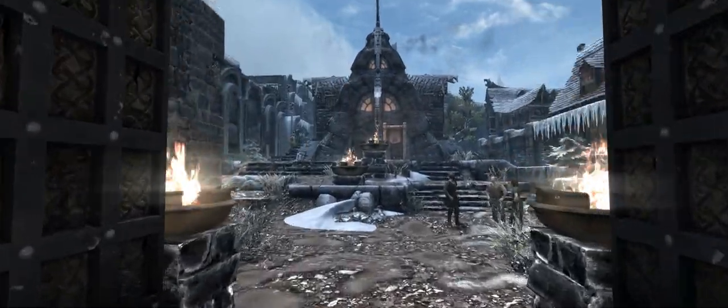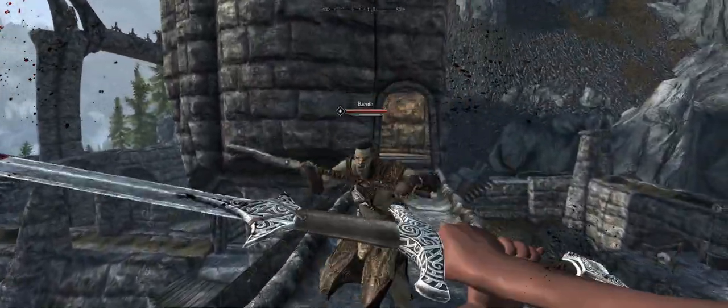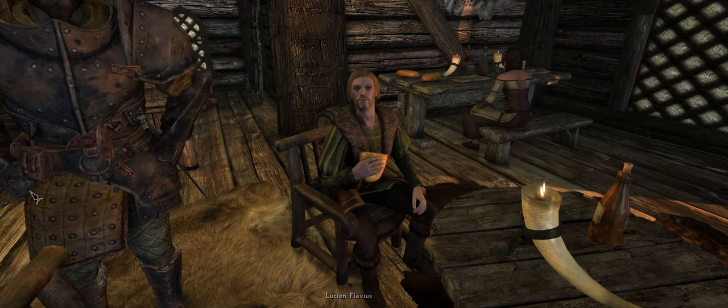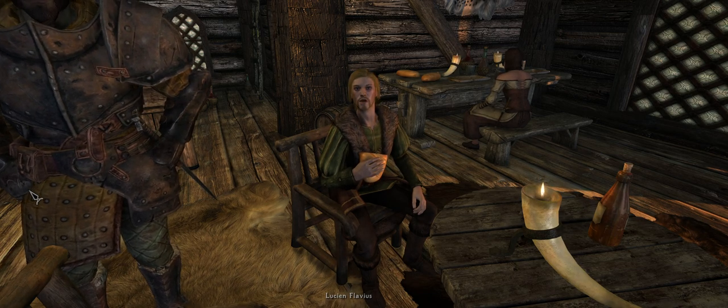Open City Skyrim makes it so there are no loading screens when leaving a city, which is actually one of my favourite mods for Skyrim that often doesn't work with lists, so I'm glad to see it here. The HUD has been improved, providing more information and adding health bars above enemies, which you can switch off with True HUD if that's not for you. And finally, a few new followers have been added, including Shirley, Lucien, and the Essential Corgis.